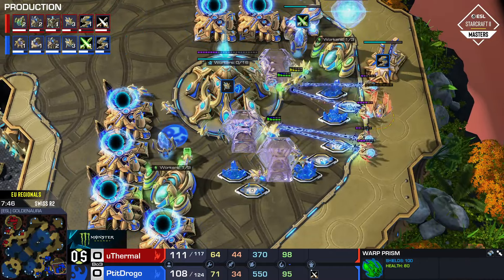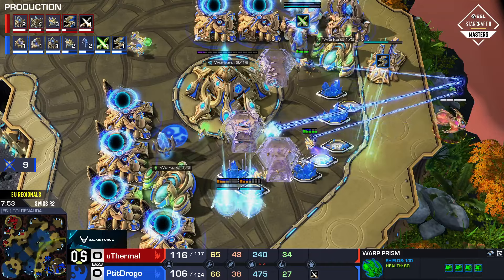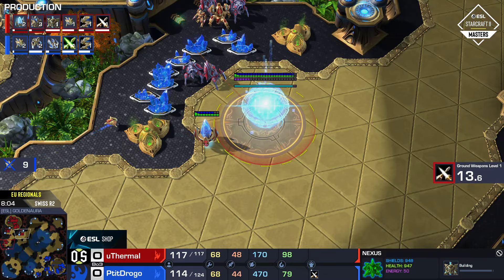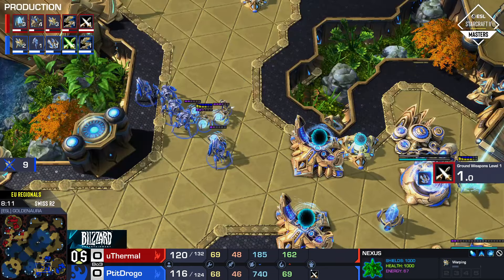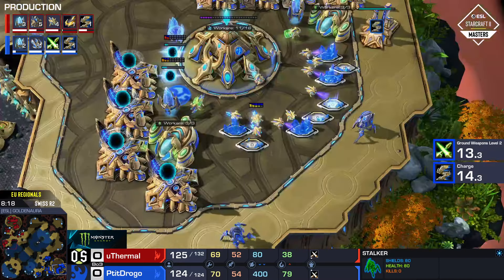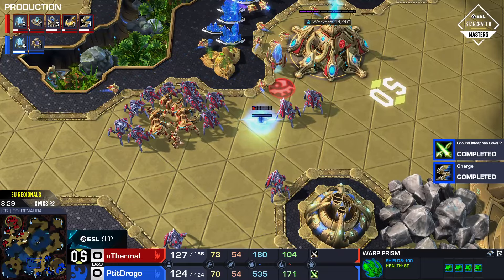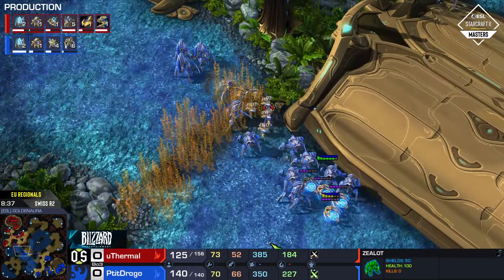He gets nine worker kills! That was minimum energy spent — nine probes just off of two force fields, and he saves everything in time as well. He didn't overstay his welcome. He could have gotten easily 16 probes at the risk of losing some or all of that army, but he gets nine and saves everything. Good job. Plus-two in weapons charge is finishing now from drogo, so he'll have that as well, with units going up the left side of the map.